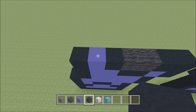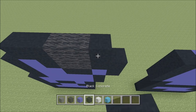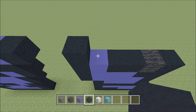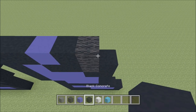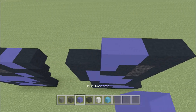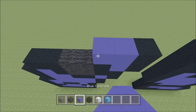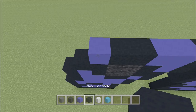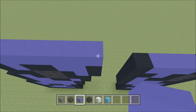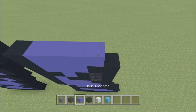Go ahead and move up, move in one block from the left. So above this blue here, build up with a black. To the right of it, add a black, then two wool: 1, 2, a black, blue, black. Skip across the gap. Above this black here, build up with a black. To the right of it, add a black, then a blue, black, wool, black. Go ahead and move up. Above this black here on the right, build up with a black. To the left of it, add a black, three blue: 1, 2, 3, and then a black. Skip across the gap. Above this black here, build up with a black. To the left of it, add two blue: 1, 2, two black: 1, 2, a blue, black.